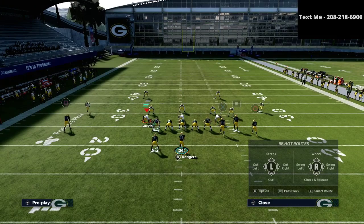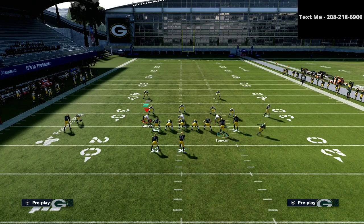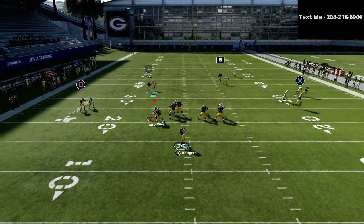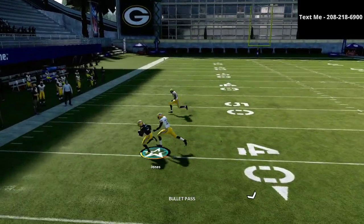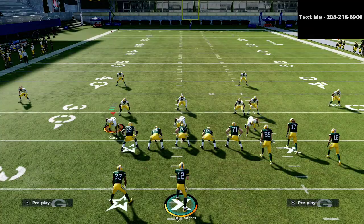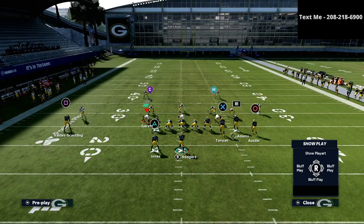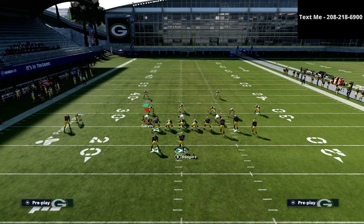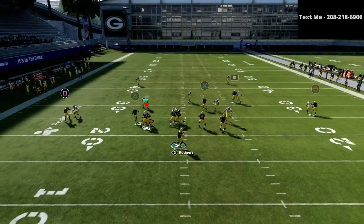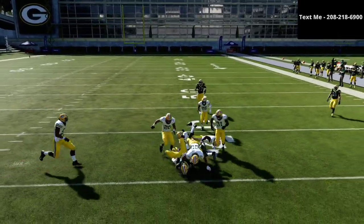If they run man-to-man coverage, the running back option route is one of the best man beaters in the entire game. It's going to do a very good job at consistently beating man-to-man, just cutting to the outside. Honestly, it's probably the only route on this play that I would recommend running against man-to-man. This is definitely a play you want to run once you've forced them out of man coverage. If they are running man coverage and you wanted to hedge your bet, you could put your tight end on a little five-yard quick out, and you can beat man-to-man with that as well.